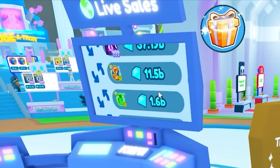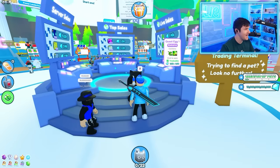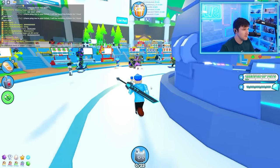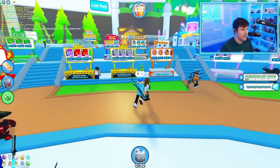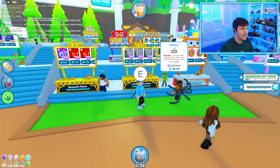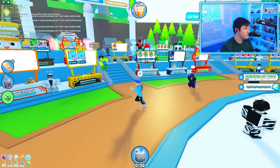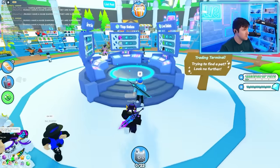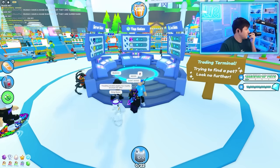People are selling a ton of quest eggs right now — those are easy to get because you can just free-to-play. Let's take a look at this server. Is there anything good? Oh — the banana. Only 2,000 exist? I kind of want it. Nobody in here has a Titanic to sell, no auctions. I think we're going to use the terminal to get ourselves a Titanic.